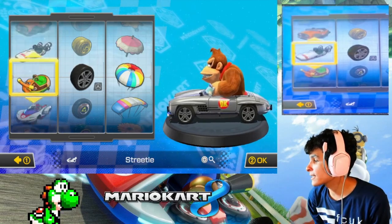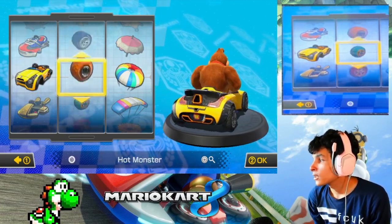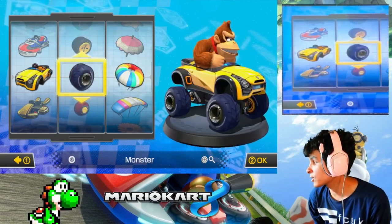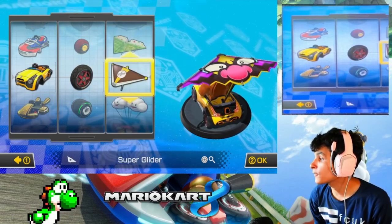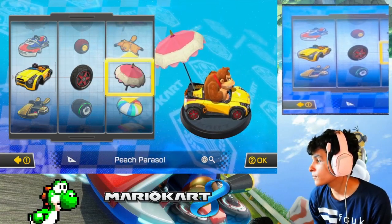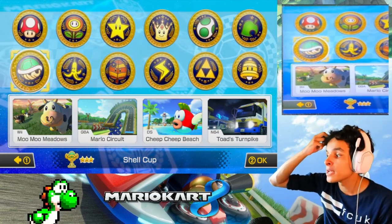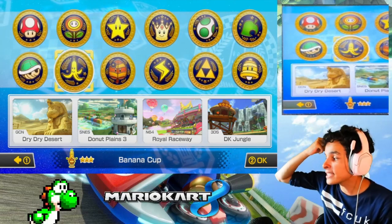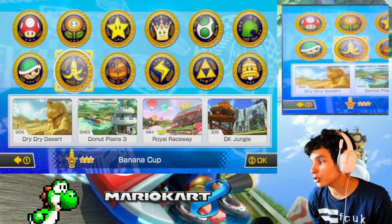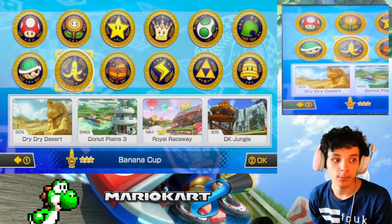Anyways, let's go see what we can pick here today. No bikes, no ATVs either. It's yellow, so we're going to pick the sports coupe. Slim wheels — it fits nicely. And for the glider, we're going to use the para glider. Okay DK, previously we played the 150cc shell cup, now it's going to be the 150cc banana cup. I picked DK because DK Jungle is right there. These tracks feature GCN Dry Dry Desert, SNES Donut Plains 3, N64 Royal Raceway, and 3DS DK Jungle. Without further ado, let's get this started.